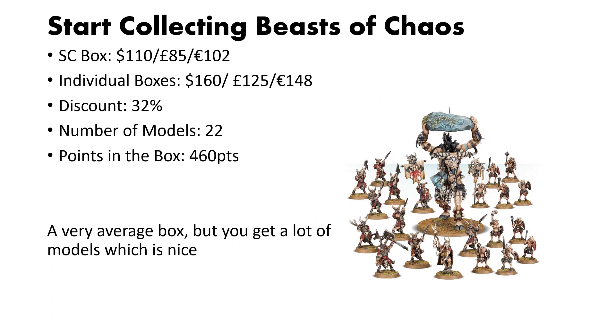Starting off with our first chaos army, we have Beasts of Chaos. The Start Collecting box is priced at $110 US dollars. If you were to buy the boxes individually, you would come out to $160. This gives you an average discount of 32%. This box gives you a ton of models, 22 to be exact, and you get a fair amount of points — almost a quarter of a full army. This box is fairly average, and the big monster is the best thing here. You could build it as a Gorgon or the Cygor, and the Ungors are good for sacrificing to the Hearthstone.